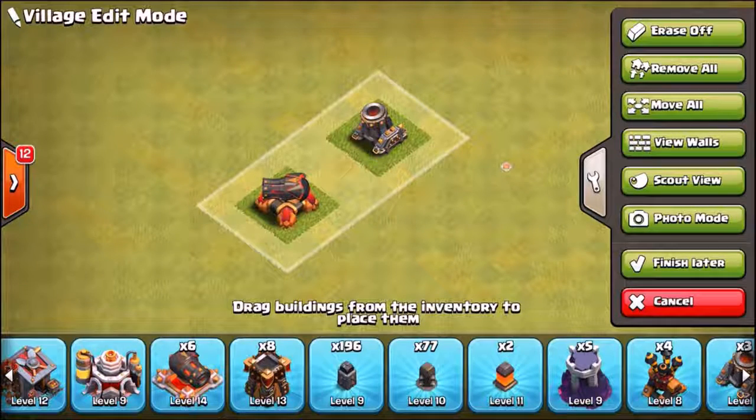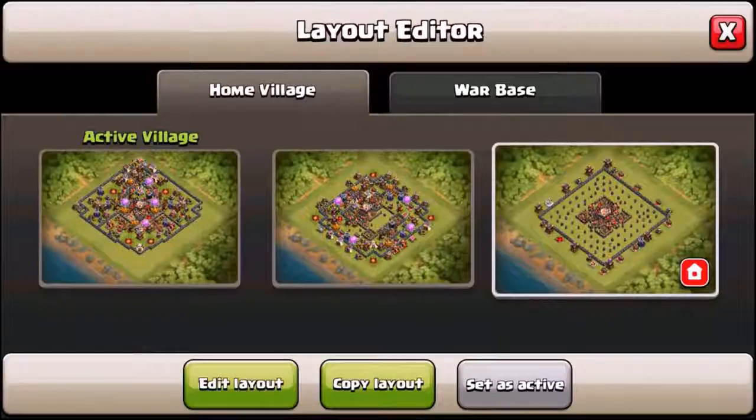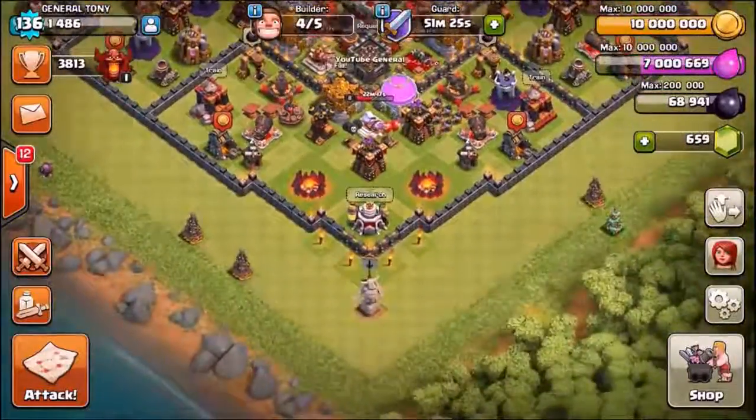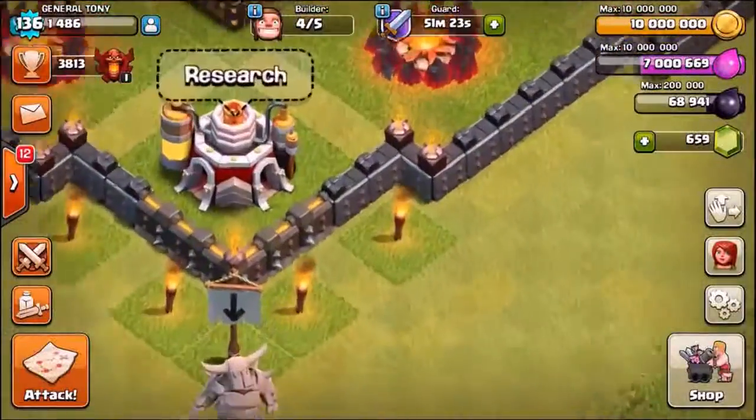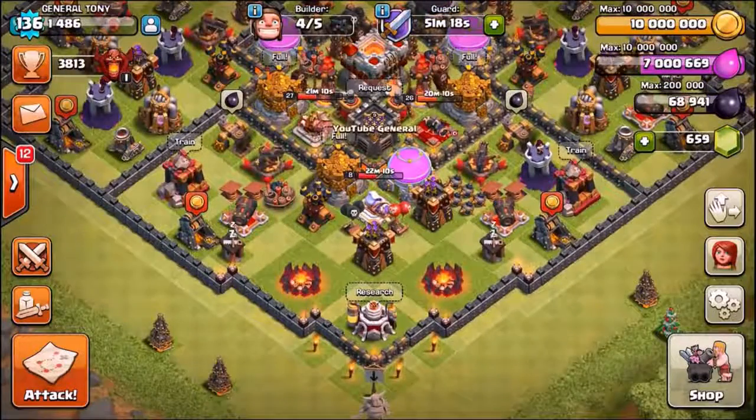We're not going to upgrade it just yet — we're going to wait a few moments and show you a couple of these massive loot raids. So take a guess in that comment section. Is it going to be the mortar? Is it going to be the cannon? Or could we be a little fibber? Are we going to upgrade three of those level 9 walls to level 10? Take a guess in that comment section and let's see which one of you gets it right.